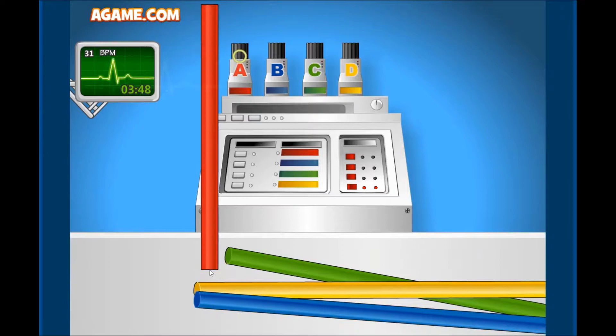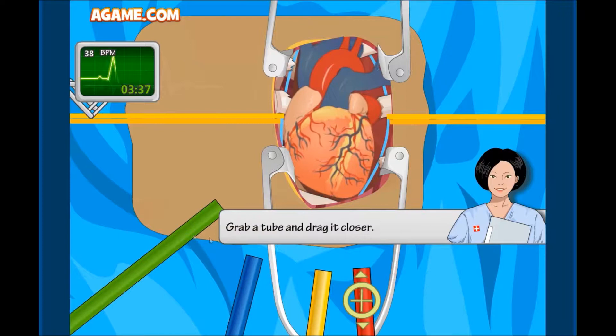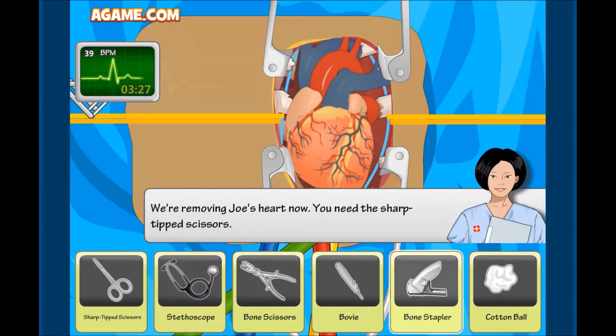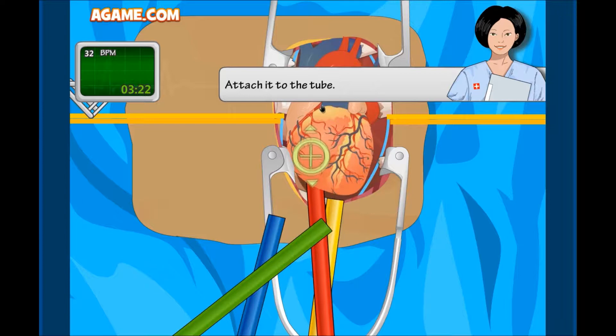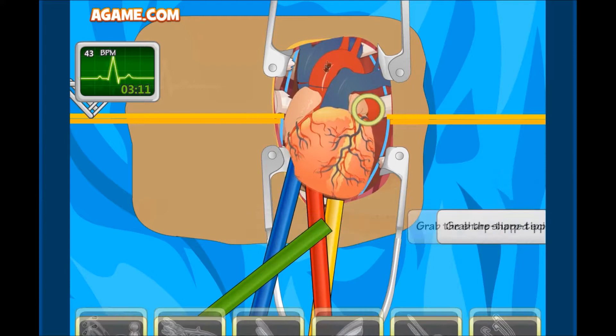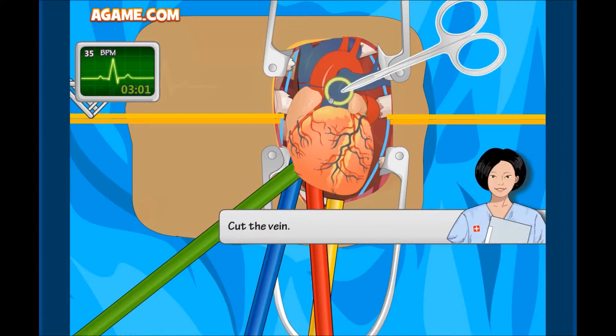Okay, heart pumping machine! I'm guessing I need to take red and put it with red. So this is a heart pumping machine — you grab it and drag it a little closer. Excellent work, doc! Oh my god, oh my gosh — we're removing this guy's heart! Oh my gosh! Are we cutting off his veins? I guess now the blood is going through the heart pumping machine.